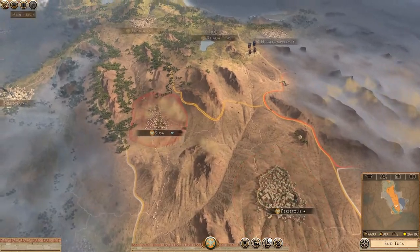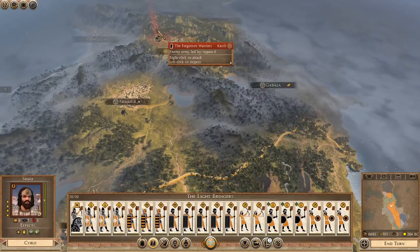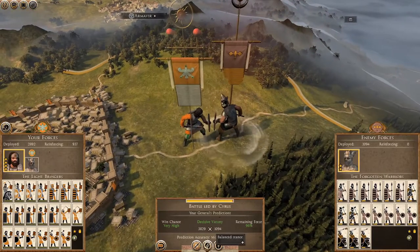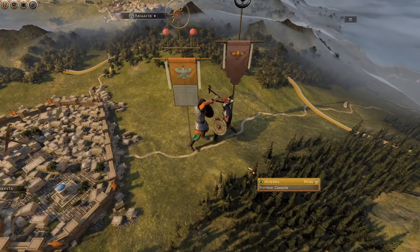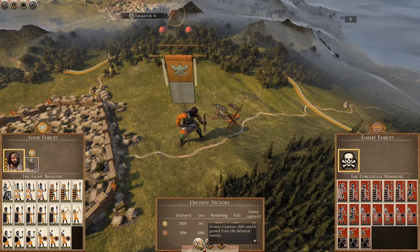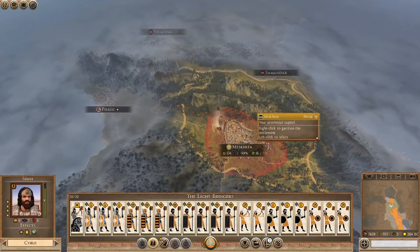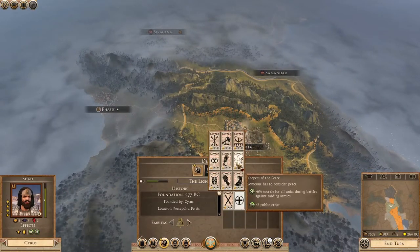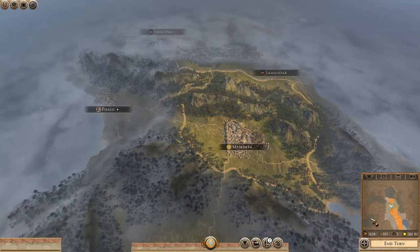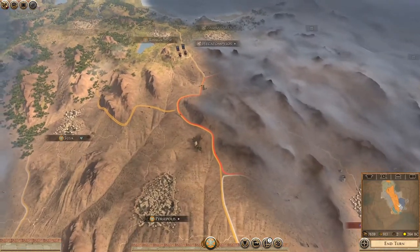I could raise another army, just put in some rubbish. I'm also debating bringing down the second army. Oh, here we go — an ambush. This is going to be like a massacre. 96% — and there you go, that's a Kali army dead. Easy work. 966 wealth back — I will take that.